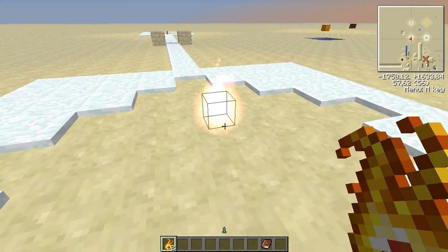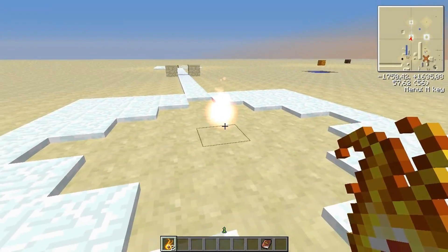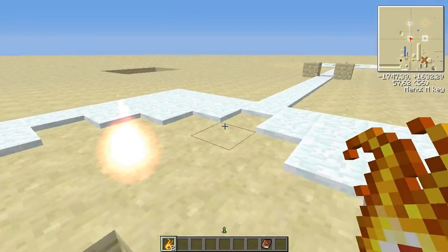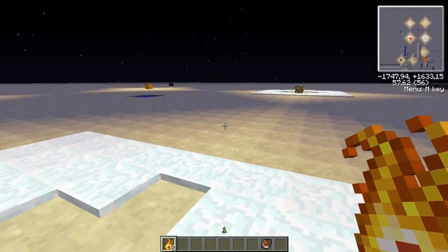Night Ore is a block that is mostly used for crafting, but you can place it out in a world like this and it will create light — as much light as a jack-o-lantern or a glowstone block.